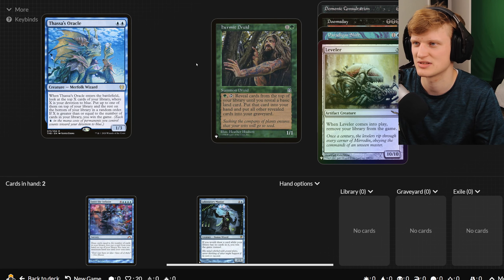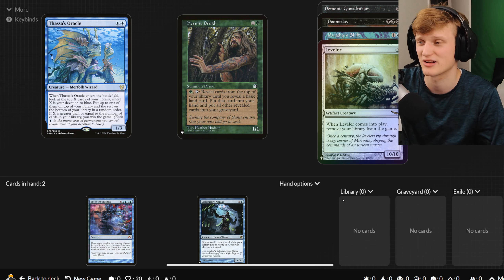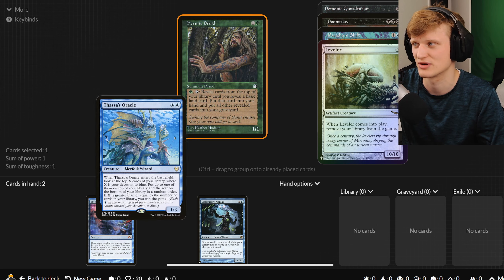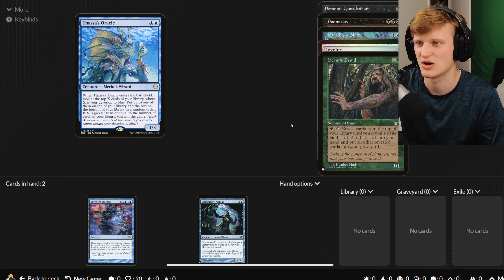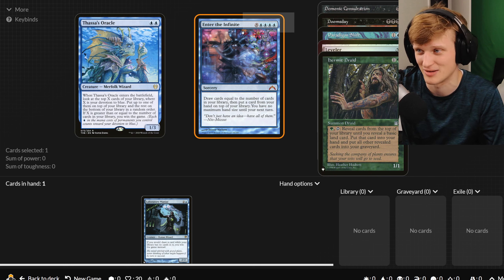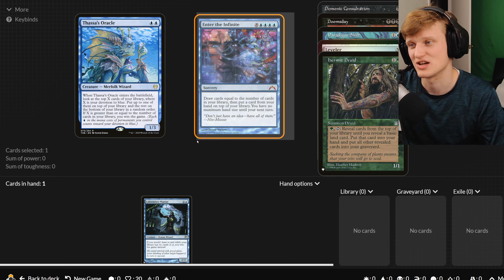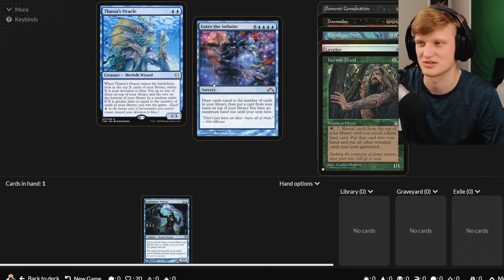This is Hermit Druid — another one. Tap: reveal cards from the top of your library until you reveal a basic land card. This is one way to really mill out your cards, especially if your deck doesn't have that many basic lands because you're running utility lands. That can get you through and you play Thassa's Oracle with basically no cards left and you win the game. Then there's Enter the Infinite — this costs a ton, like 12 mana, so you're probably hitting some kind of infinite mana combo. Draw cards equal to the number of cards in your library, then put a card from your hand on top of the library — basically draw your whole deck, play Thassa's Oracle, and win the game.